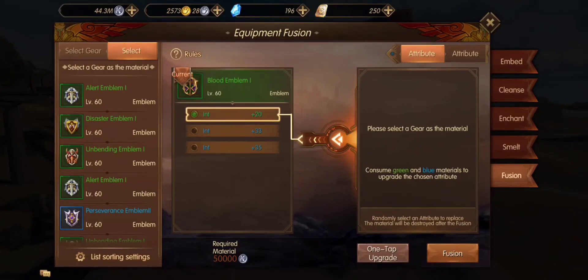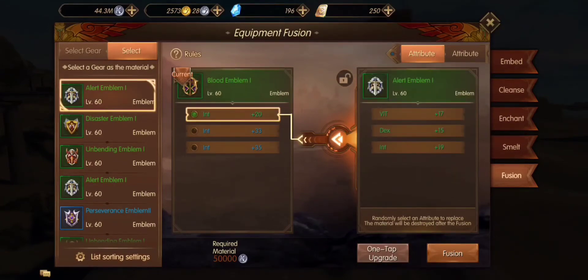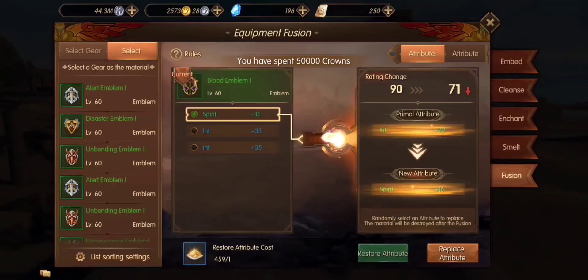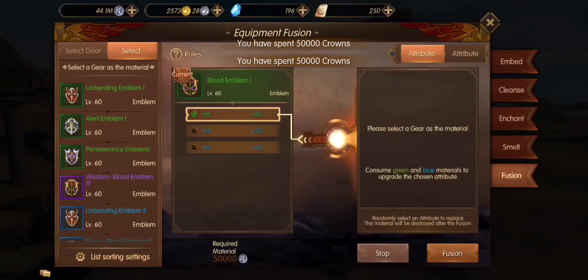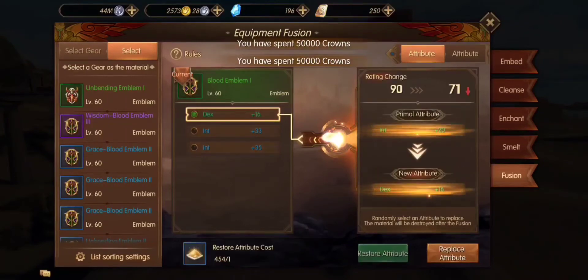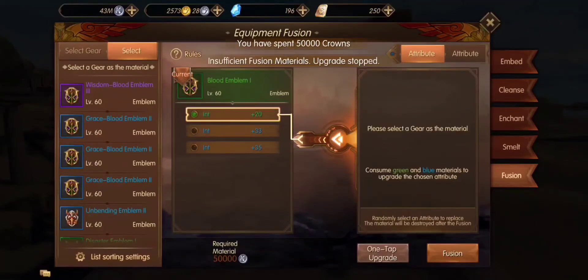What I want to do now is update this green to a blue stat. How I do that is by having multiple greens that have intellect on it — it will do it automatically. All I have to do is hit one-tap upgrade and it will keep upgrading that intellect stat until it gets higher than intellect plus 20, or until I run out of intellect stats and it will stop. Insufficient materials required, so it's going to stay the same.